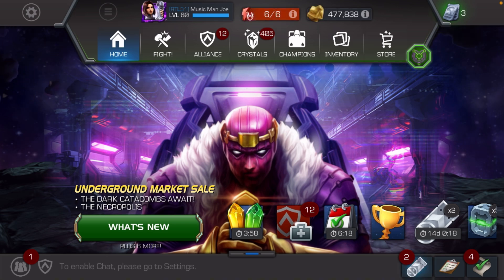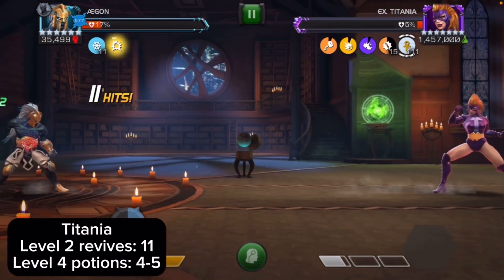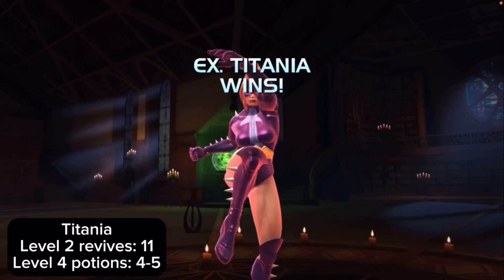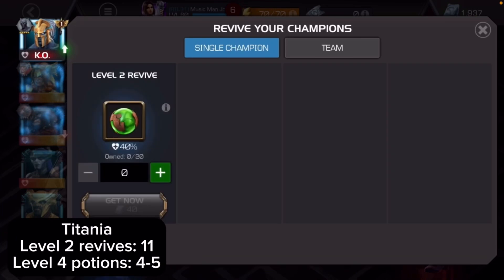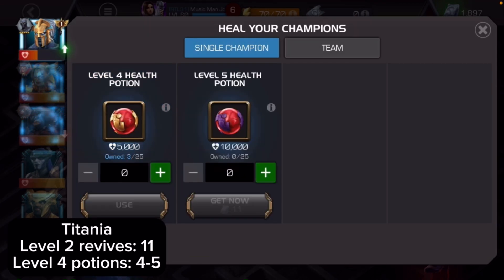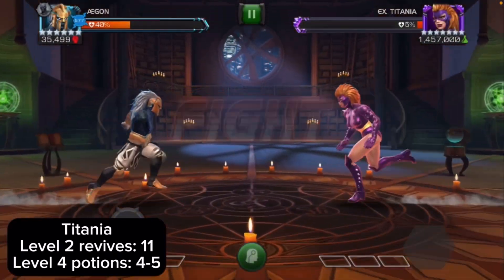The run itself was not that bad. Let's start off with the Titania fight. She can be a bit overwhelming at first, but she's actually easy — just gotta wait out her haymaker. I had to use 11 level 2 revives and about 4 to 5 level 4 potions. I kept healing. At first I was like, it's gonna be hard, but it's not that difficult once you get the hang of it. Basically what you want to do is push her into her corner by hitting into her block after she dashes back and starts holding block.